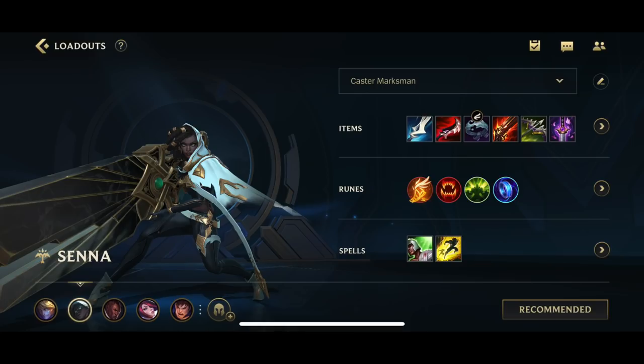There are three builds for Senna. I talked with Random and I talked with Doom and they are the encyclopedia of Wild Rift and League of Legends PC. We talked about what's the best build and Doom told me Lethality. Lethality Senna is probably the best build because you will have reduced damage going for crit on Senna, so crit might not be the best build for her. Let's focus on the Lethality build first.